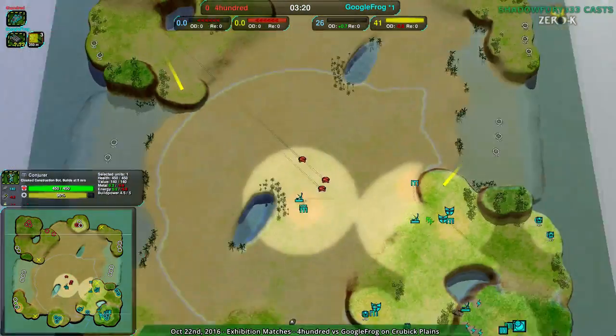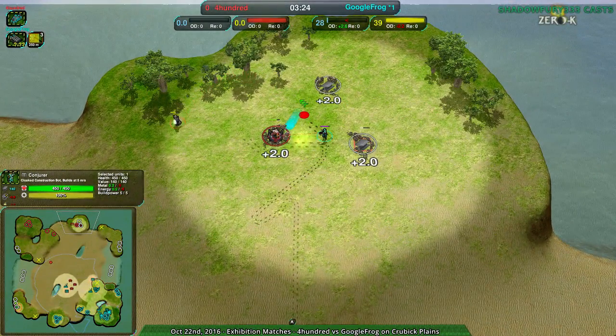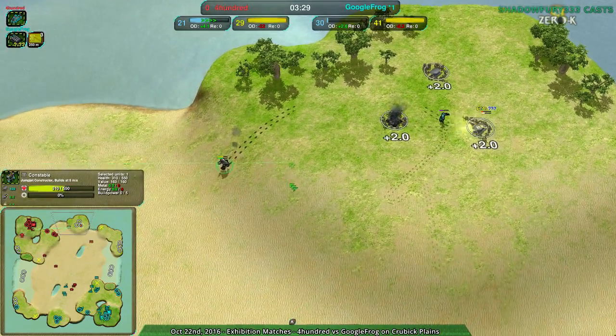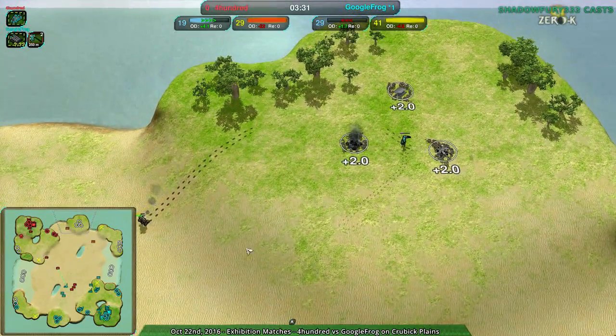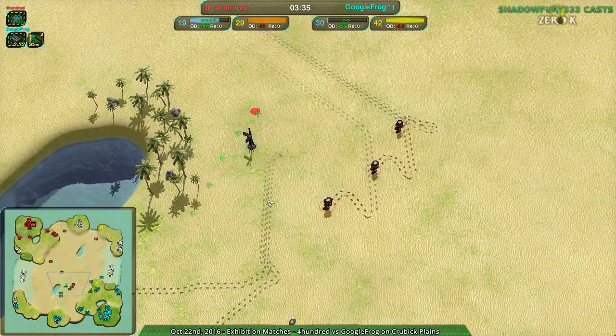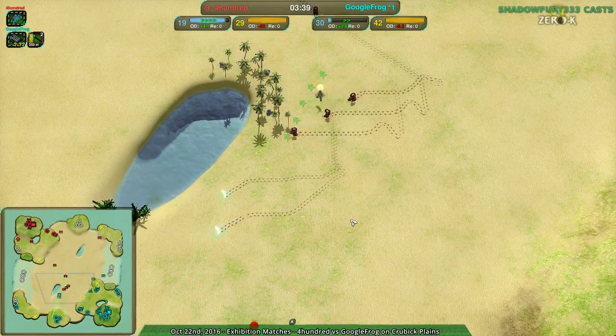Google Frog also getting a lot of radar knowledge, although on a map this large that's pretty necessary. There's nice harassment on the northern side of the map. Google Frog not able to get rid of the Constable, which kind of sucks — you always want to get rid of workers if possible. But they do get rid of a couple of the metal extractors, which is good. And the Radar Tower for Google Frog is also going down, so Google Frog is losing a lot of information.